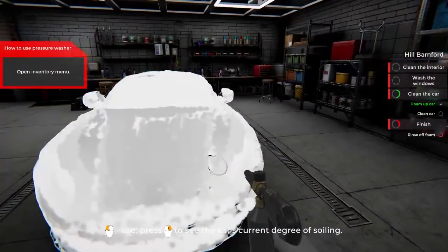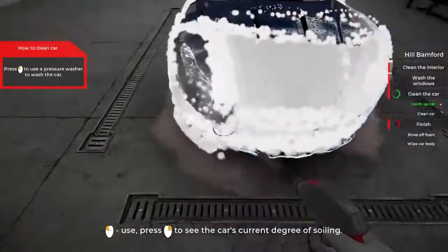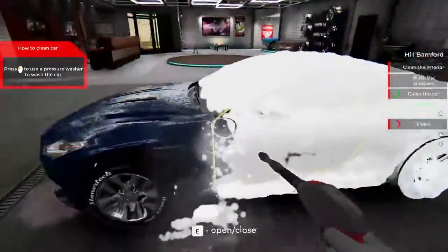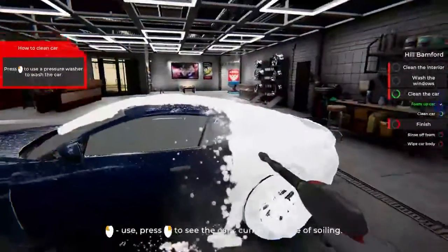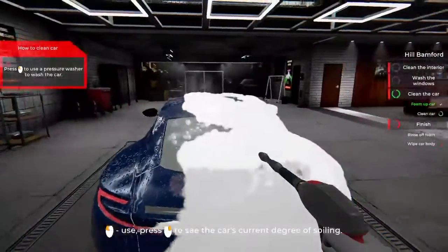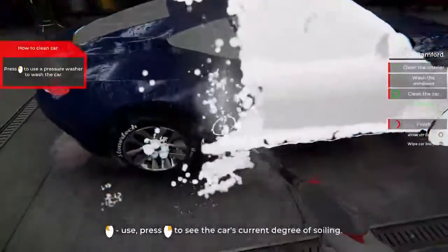Doesn't look like it - open inventory: pressure washer. Power of pressure! Now let's go across because it is very wet. I've actually watched a good few car detailing videos - the channel is called Detail Geeks, go check that out if you're into this kind of stuff. It's pretty satisfying to watch and doing this is pretty satisfying too. You usually spray it off first to make sure the big debris is gone from the car so that when you wash it you don't scratch the paint. But it doesn't seem like you're actually washing the car with a brush - just foaming and spraying it off.